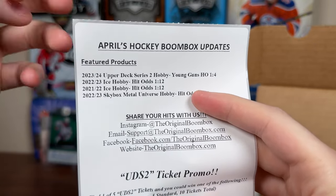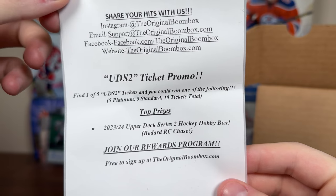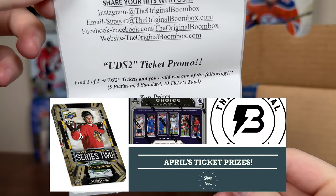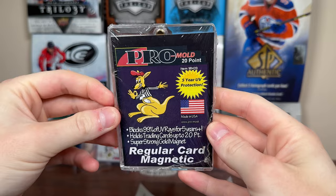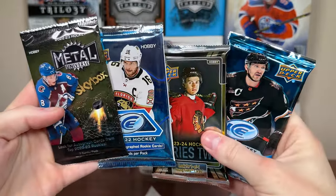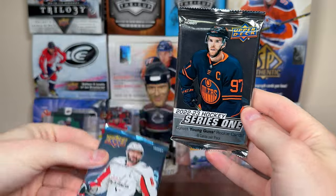2324 Series 2, 2223 Ice, 2122 Ice, and 2223 Skybox — so there should be six total hobby packs in here. There's also a UDS2 ticket promo: if you find one of five tickets, you can win a Series 2 hobby box. Let's check out those packs. First up we have a OneTouch — that's a 20-point promo — and then the six packs: the four aforementioned on the list, plus 2223 Series 2 and 2223 Series 1.